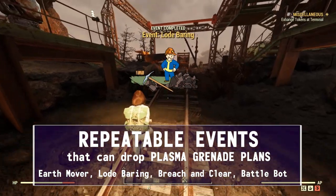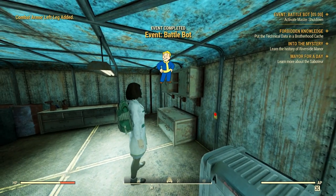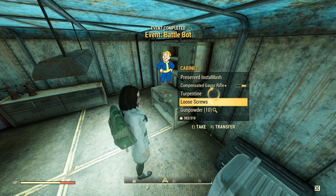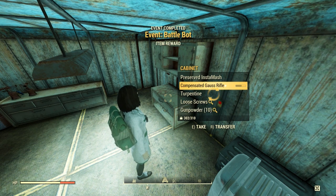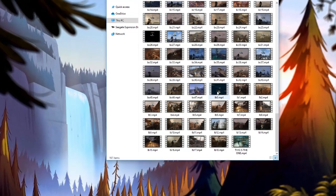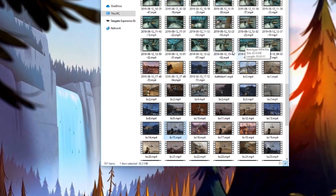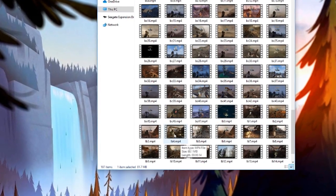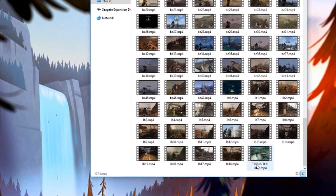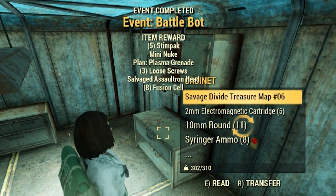Plasma grenade plans have a very small chance of dropping from repeatable events in the Ash Heap. While actively searching, I completed Load Bearing 18 times, Breach and Clear 47 times, and BattleBot 131 times before the plan finally dropped for me. So that means it dropped once in 197-plus events. I know some who have had much worse luck than me. I truly feel that if a plan like this is a requirement for a badge, the drop rate should be a much higher percentage.